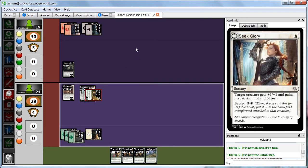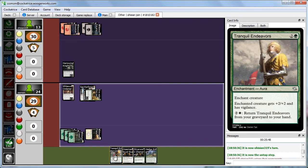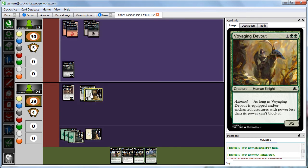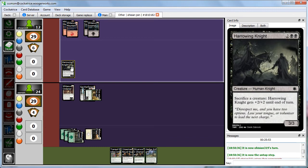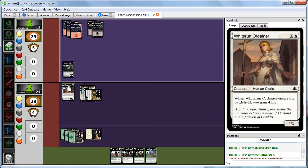We attack with our 4/3 Double Strike — Abby has no blocks, takes 8, going down to 11. It might get even better next turn. Abby can currently block it with Harrowing Knight since it's back down to a 3/2, but it does still have Double Strike and gives our 1/3 First Strike. Our 1/3 might hold off some of Abby's smaller things.